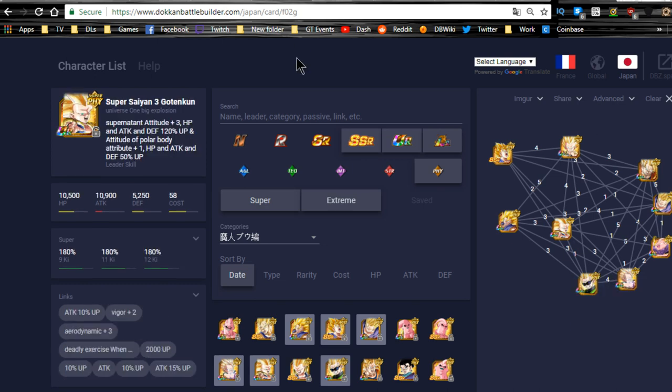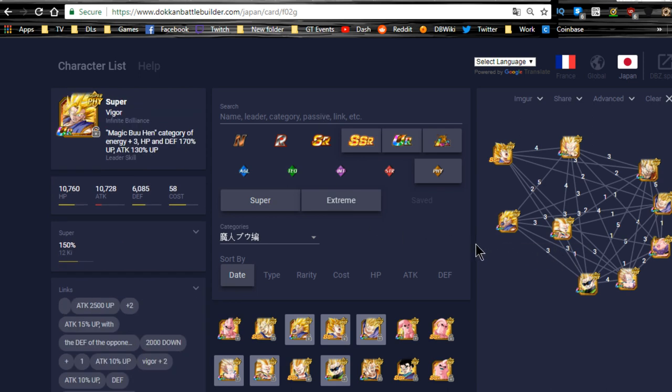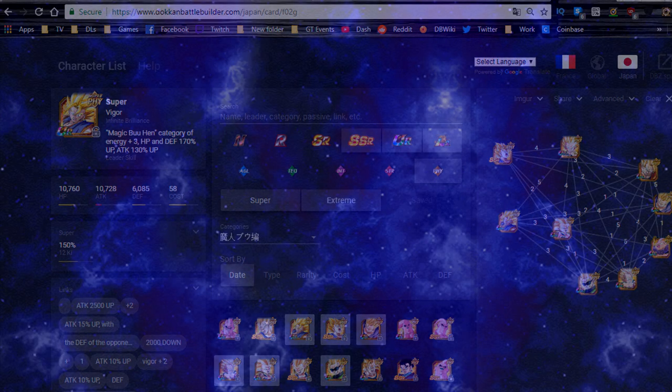Outside of that, that's pretty much all that's going on for the JP side from the data download. Good luck on that Extreme Z Awakening for Gohan — I know that's going to be a big thing when it comes to global. I'll definitely be going for him and probably put some dupe system into him, at least to give him full additional attacks so he can get additional supers. Anyway guys, thank you for joining me. Make sure to sub if you're new, and I'll catch you all later. Peace.